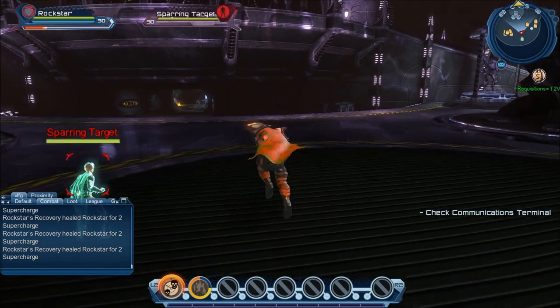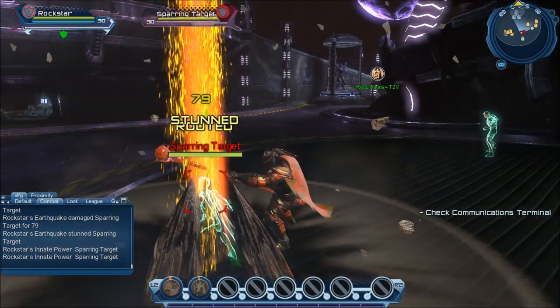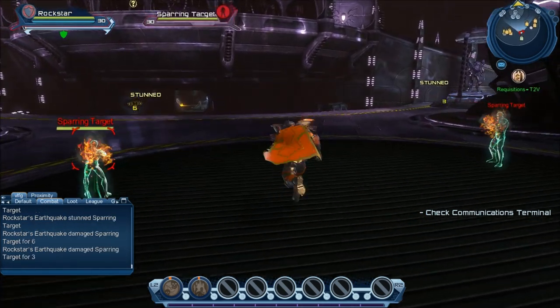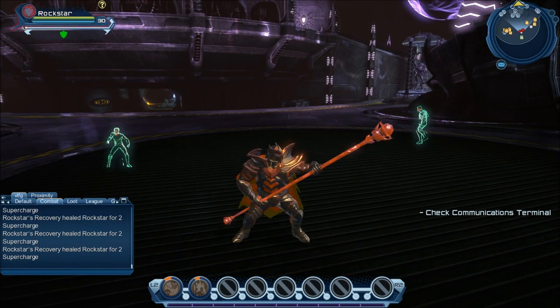As a DPS, you want to seriously just be able to put out as much damage as possible without using any power. Not all supercharges are winners, but the problem is they're too easy to make overpowered — especially considering they don't cost any power.